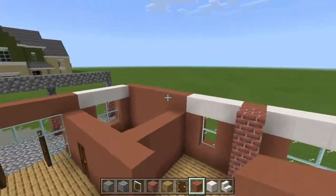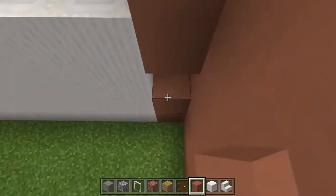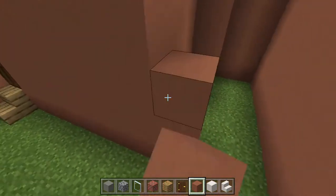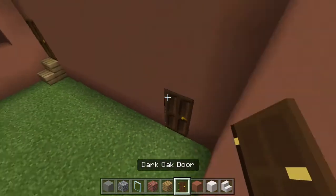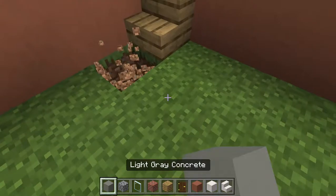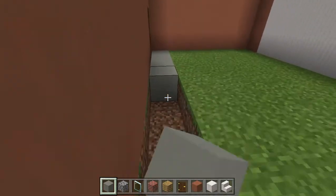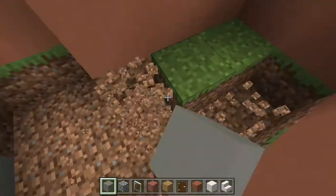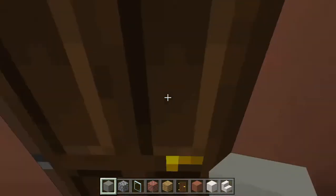Our next floor is gonna start as soon as we bring all of these up. I'm gonna put this layer here too so it looks nice and pretty. I'm actually gonna put another room right here, but that's all choice — you don't need to do that unless you want to. Fill that all in with light gray concrete and terracotta. Personally I would put like a little tool shed back here, or a bathroom, or a mud room — just some extra little space, because there's a bunch of empty space in this house.